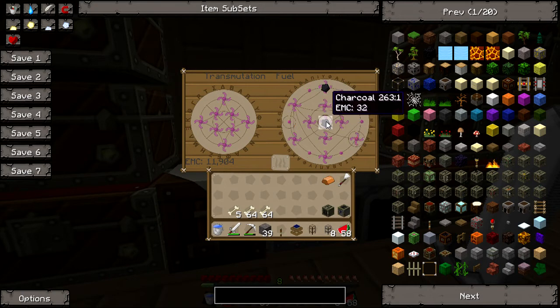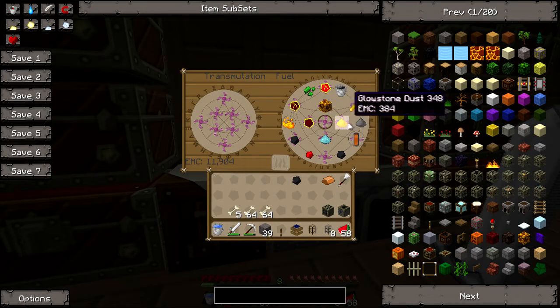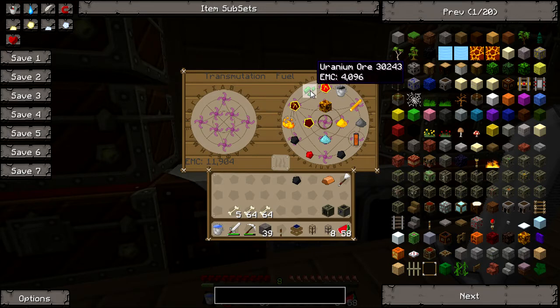That was weird - when I put in charcoal it only comes up with charcoal. I suppose it's the only thing that's worth 32. Everything else is worth 6,428. 284,000... 8,000, 4,000, 4,000. A little bit annoyed at uranium.